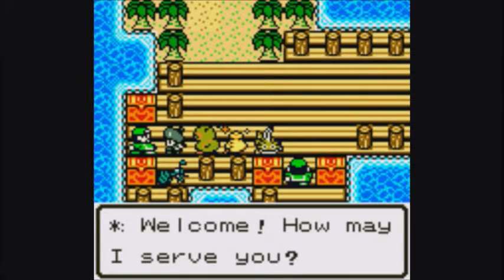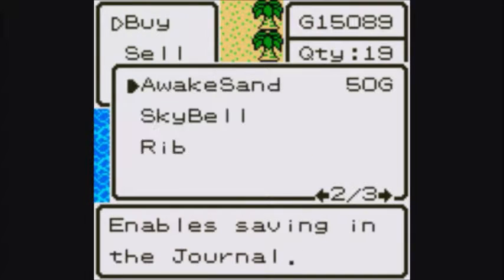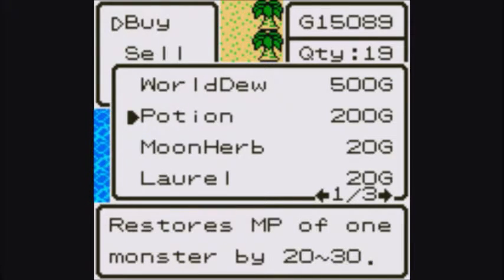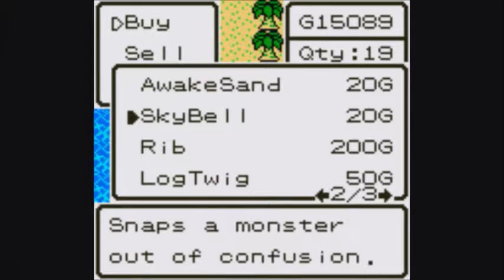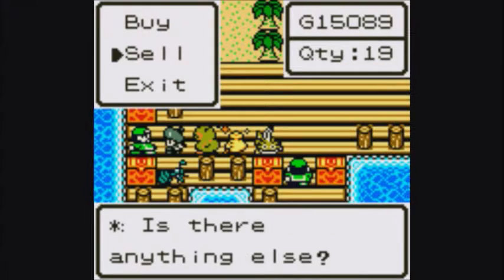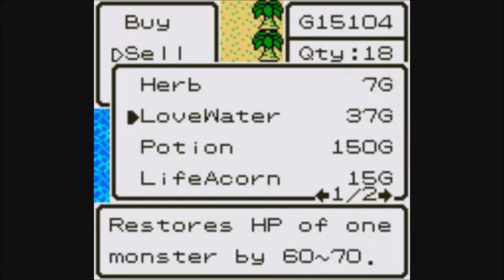We have a new shop opened up — the guy who needed the army ant is up and open now. I might as well show this off because he has a lot of cool stuff. He has the world dew, which I might actually use, potions which I don't use, moon herbs, laurels — yeah, some pretty neat stuff. Wait, they both sell bookmarks? That's kind of strange. Might as well sell some stuff I'm not gonna use, like this awake sand — sleep happens so rarely in this game that it's not even really that big of an issue.